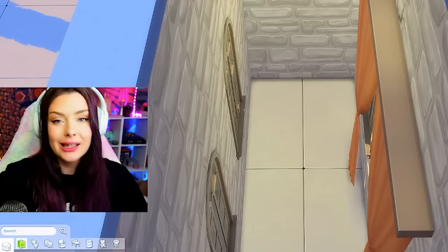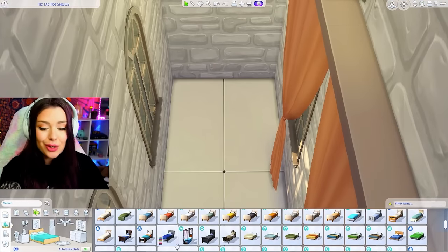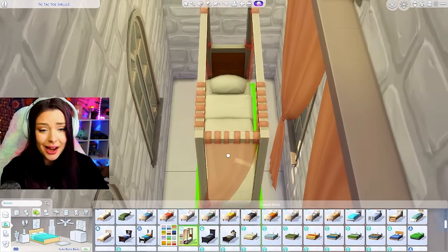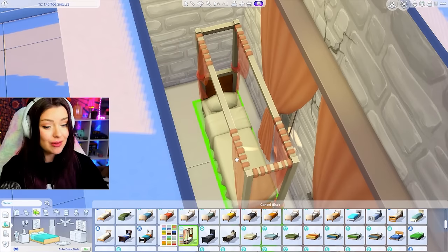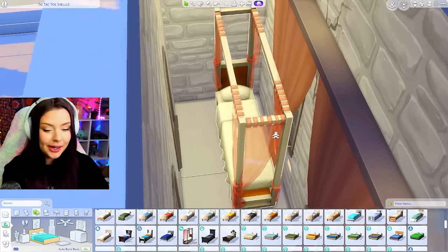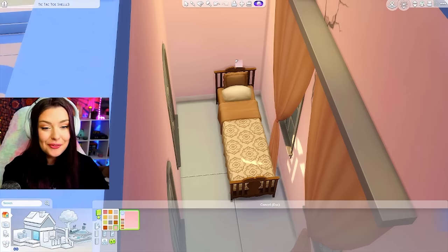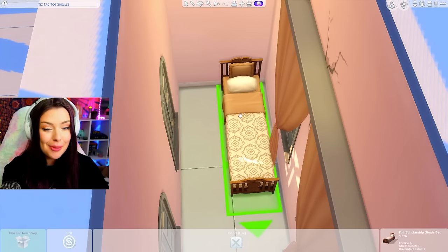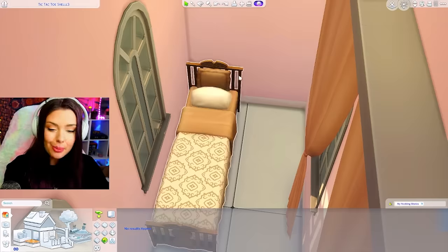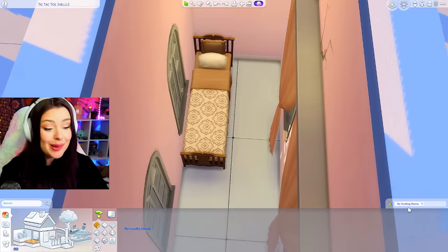This is going to be so squishy — it's going to have to be a single bed, I don't think I'm going to be able to fit anything other than that. We could do this bed from Seasons or let's see what else we've got. I think I could also see this one here from Cottage Living in there. Maybe we can fully commit to pink from My Wedding Stories, and I'm going to replace the tile flooring with some wood.